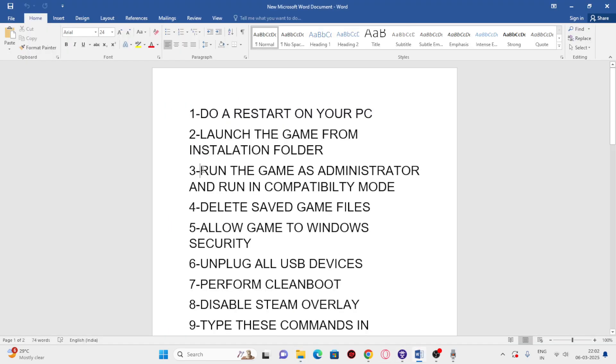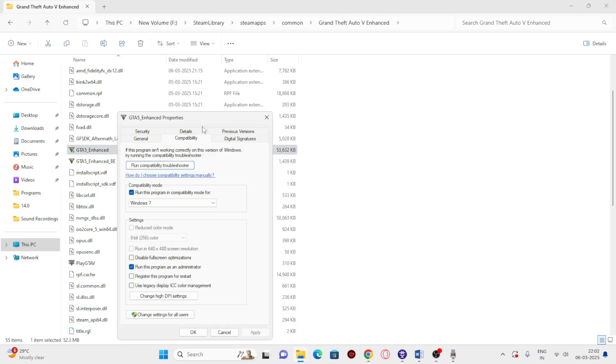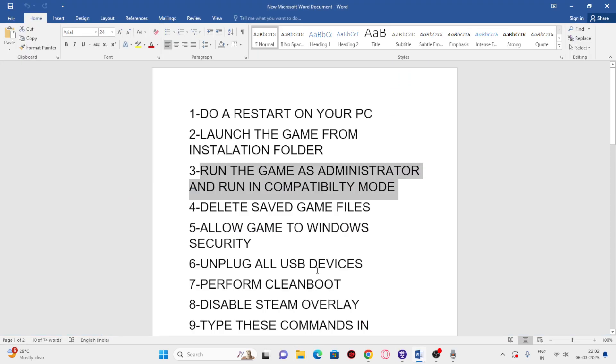Next, we need to run the game as an administrator and in compatibility mode. Right-click the .exe, go to Show More Options, then Properties, and go to the Compatibility tab. Check 'Run this program in compatibility mode' and set it to Windows 8 first; if that doesn't work, try Windows 7. Also check 'Run this program as an administrator.' Click Apply and OK, then close this and move to the next step.